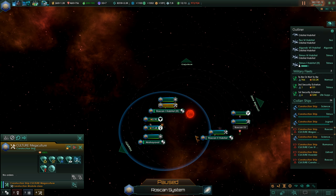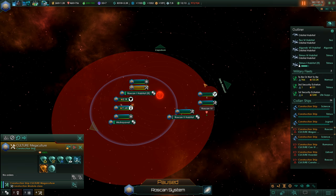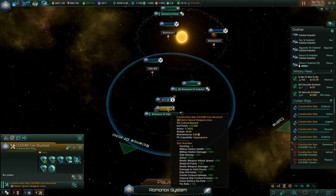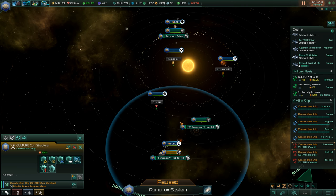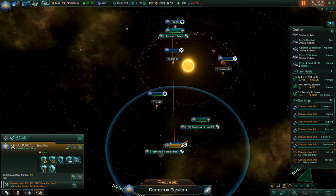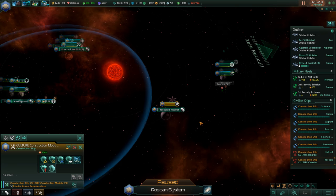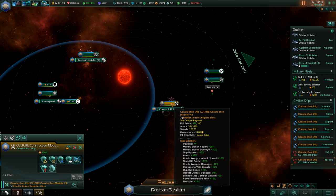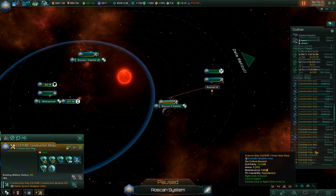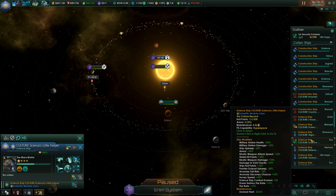Roscon has the habitat built — already a Chrome Keep, could build another one here. In Romanox we also have another habitat here. This would protect two habitats, and the other one we can protect from here. This one is just hanging out. We have a new habitat here. For the last habitat, maybe we should go for another fortress around here. And there's a science ship in Teos.